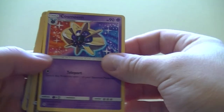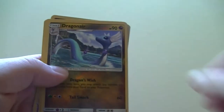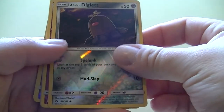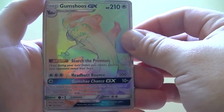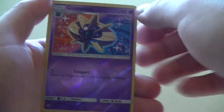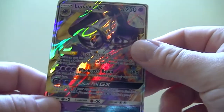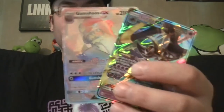So for today's highlights: Cosmoem — I'm not sure how to pronounce that — that's a rare reverse; Dragonair, uncommon, reverse common; rare reverse Ribombee; Gumshoos GX secret rare; another Cosmoem but this one's reverse holo rare; and a Lunala GX. I still can't believe I just pulled 2 GX cards out of 4 booster packs. I'm still stunned.